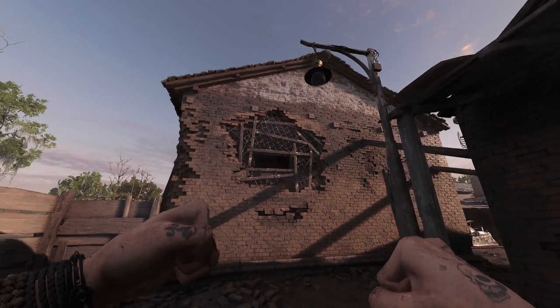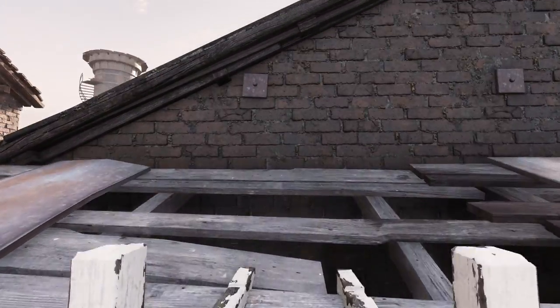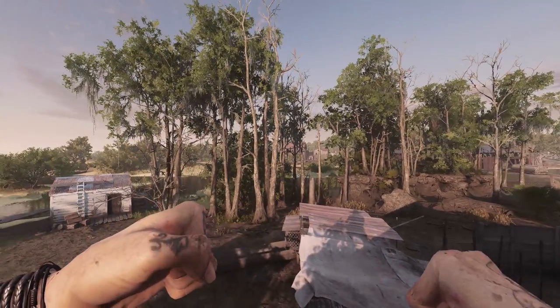Going around the side of the building, we have an opening that you can see pretty far into from this western roof. This spot is super risky, as you can be exposed greatly to any perimeter teams.